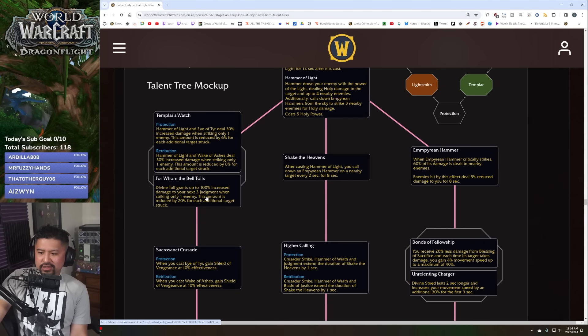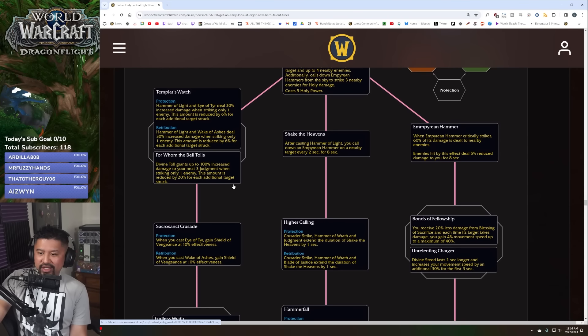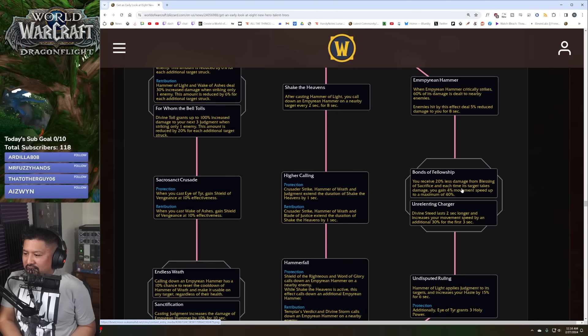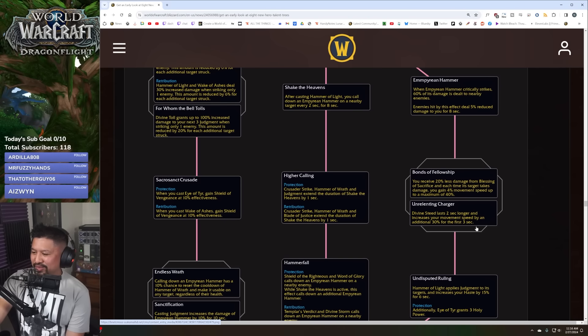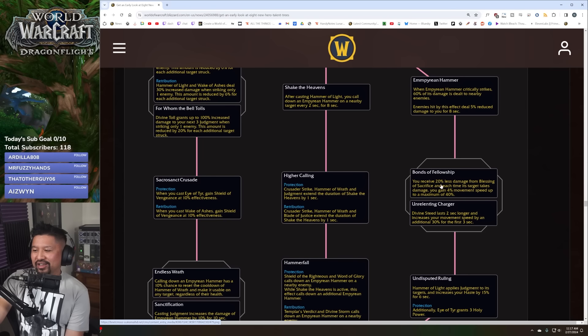I'd get more out of the Judgment option, especially for ret paladins who throw Judgments constantly. There's nothing about shields here, but that's how it goes when a spec has to work for both prot and ret. Moving on: Bonds of Friendship — you receive 20% less damage from Blessing of Sacrifice, and each time its target takes damage you gain 4% movement speed up to 40%. Or Divine Seed lasts two seconds longer and increases movement speed by 30% for the first three seconds — that's significantly stronger.